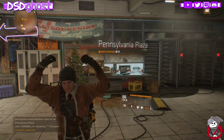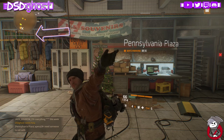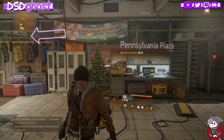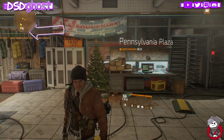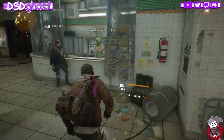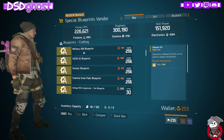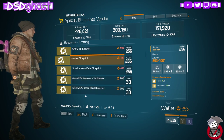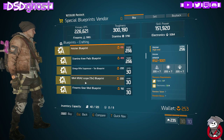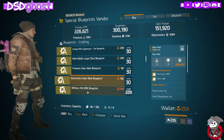Hey everybody, DSTGhost here, back with another division vendor restock video. Today it is 8-11-17. I will start in the open world and the safe room, then go into the dark zone checkpoints, and then the dark zone safe rooms. Special blueprints vendor: we have a military M9, an SCSG12, a stamina holster, stamina knee pads, a rifle suppressor, MK scope, a firearms gear mod, and an electronics gear mod.